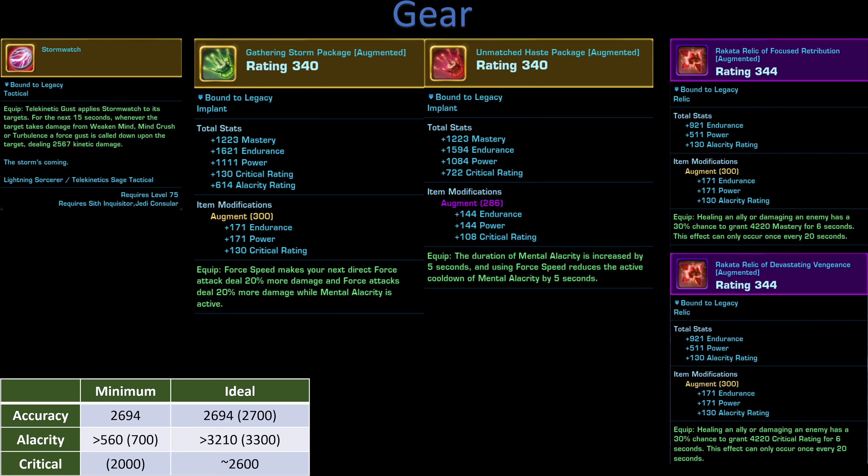Our relics are going to be Focused Retribution, which is our Mastery boost, and Devastating Vengeance, which is our Critical boost. We could go with the Power relic instead of the Crit, but with our gear loadout our Crit values are going to be a little bit lower, so getting that extra Crit is going to be nice.